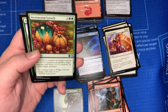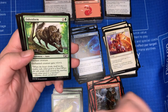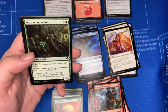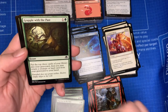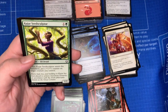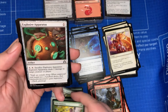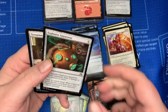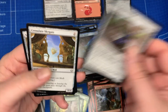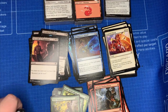It's green! Incremental Growth, Arborback Stomper, Oaken Form, Quilled Wolf, Watcher in the Web, Icky Bug, Grapple with the Past, Prey Upon, Kujar Seed Sculptor, Larger Than Life, and Wild Wanderer. And for artifacts: Explosive Apparatus, Terrarion, Filigree Familiar, Consulate Skygate, and Self-Assembler. So these are the staples from which you would start to build your deck.